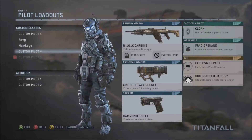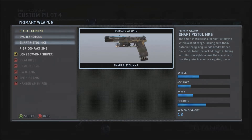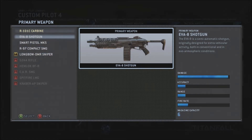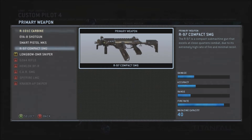We did unlock another custom pilot slot, so let's take a look at what we got. We already know what that is — it's a new attachment. We got a class already for the carbine or a smart pistol. I've been playing around with the R-97 compact submachine gun on Xbox One. It's actually a really good weapon.